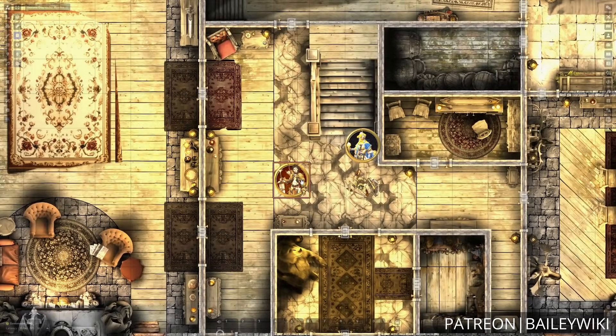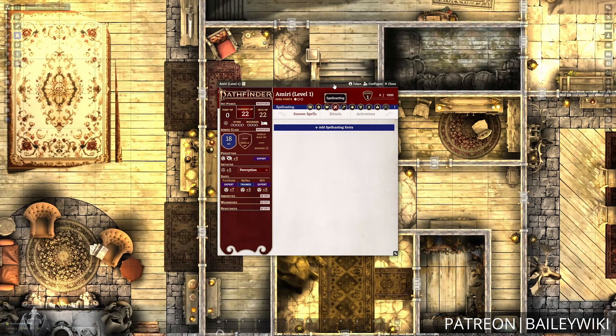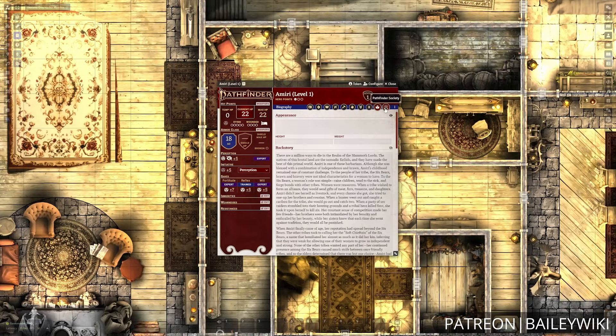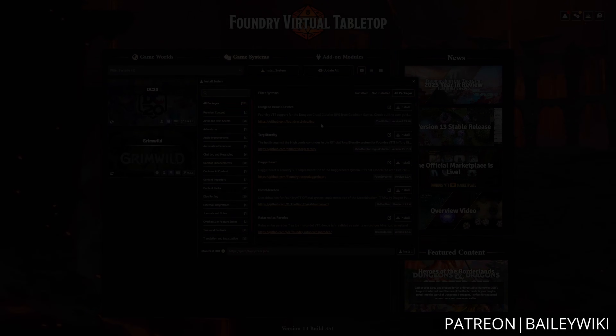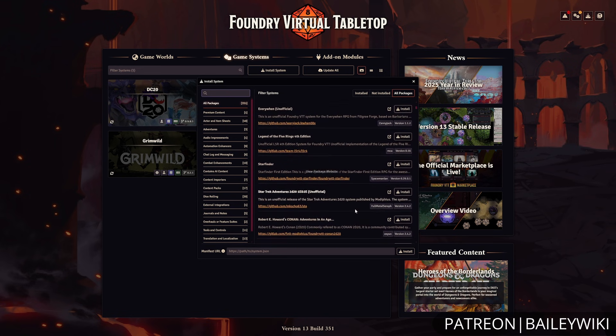There are over 300 of these systems that are all installable at the click of a button, and for the most part, community-driven. So whatever your favorite TTRPG system is, there's a good chance that there is a Foundry instance of it available for you to play.